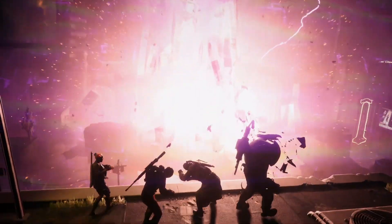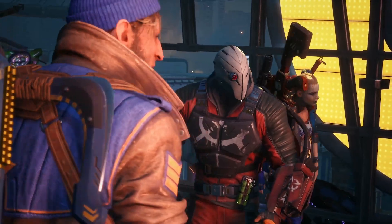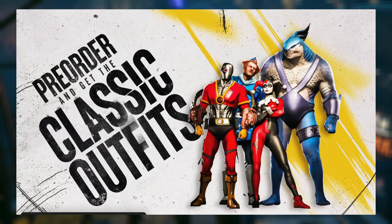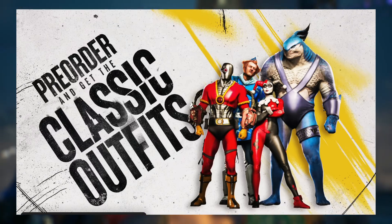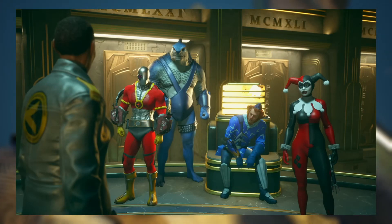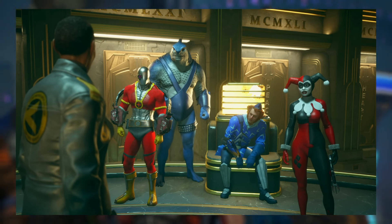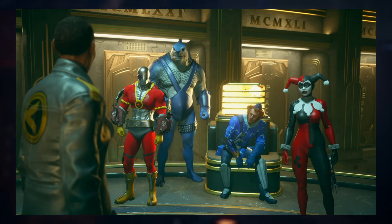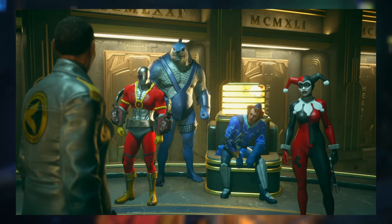There are two pre-order bonuses for the standard edition. First up, we have the classic outfits — what each character was wearing during their first or earliest appearances in the comics. For Harley, we have the classic jester outfit, which is what everybody knows her for. This is iconic — if you see this outfit, that's Harley Quinn. We have Deadshot rocking this jumpsuit or bodysuit.